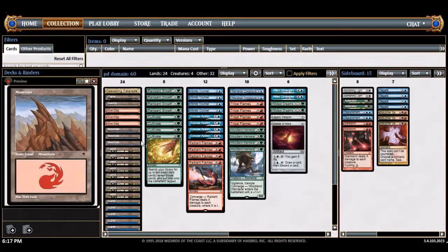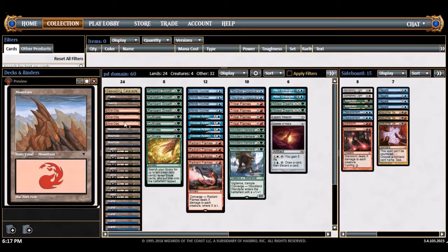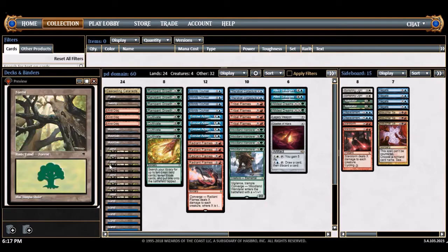Let's talk about the mana base, which is the most important part. It's 24 lands: eight forests, six islands, three mountains, three vivid crags, a swamp, a plains, and a cascading cataracts. This is probably the most challenging mana base I've ever made.